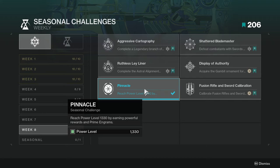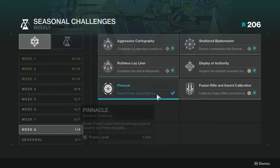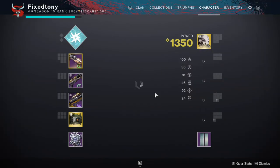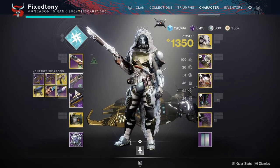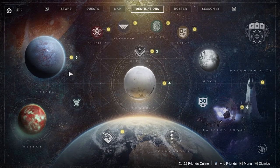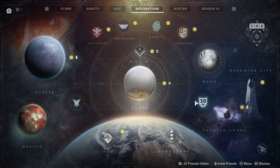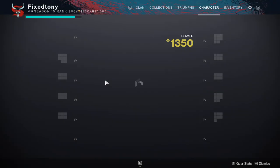Last but not least, Pinnacle — reach power level 1330 by earning powerful rewards and prime engrams. Not going to lie, this might be a little annoying. The only reason I have it completed is because I've been running a lot of Vault of Glass this season and I ended up getting it just from that, since I haven't been running all my pinnacles — I don't do the nightfalls, I don't do the Europa stuff. So that's what got me there.